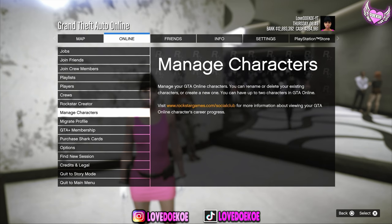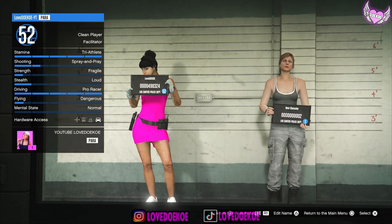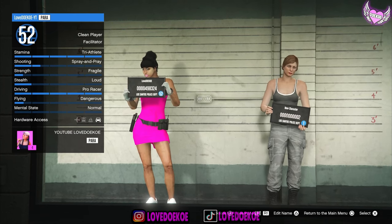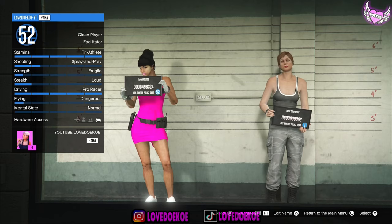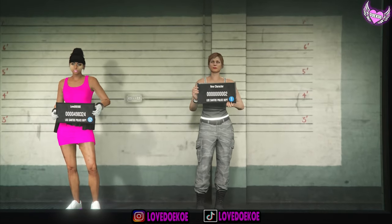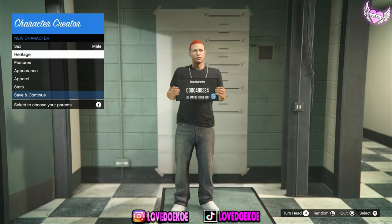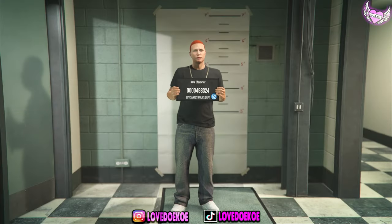The first thing you wanna do is go over here to manage characters. In today's video, I'm gonna make some outfits with the Purple Diamond Casino Strike Vest. If you wanna know how to get this vest, check the link in the description. What you wanna do now is start making a second slot. If it asks you for an alert, just accept it. Now set your character to male and save and continue.